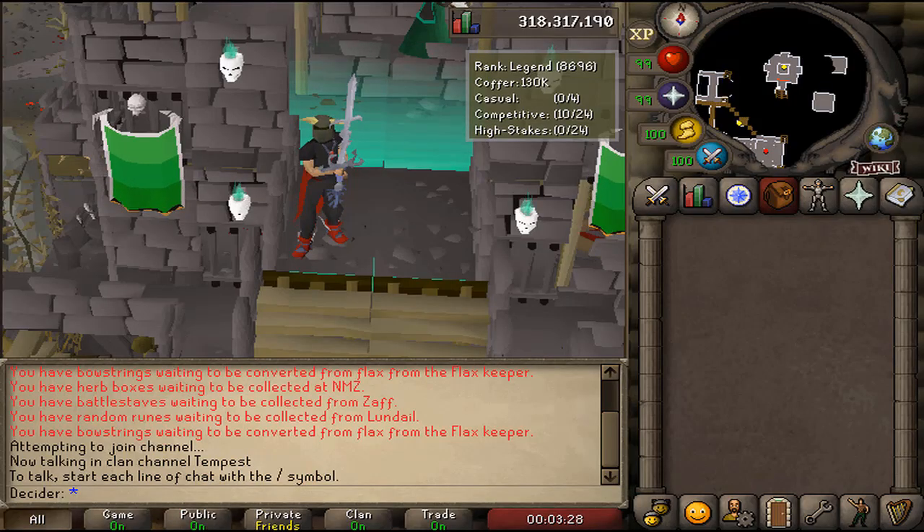G'day guys, it's Decider here and today we're going to be taking a look at the items in Last Man Standing. Apologies, it's going to be a dry video but getting your head around this is really important — you can know what you can do, what your enemies can do with certain items, a little bit about their bonuses and why you would use them. Optional items are going to be interesting, and bets and slots are pretty self-explanatory, so just enjoy the video.